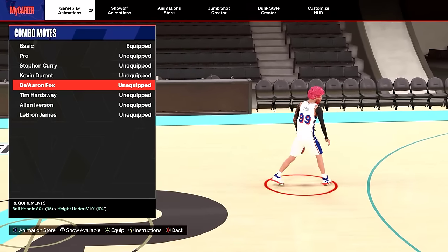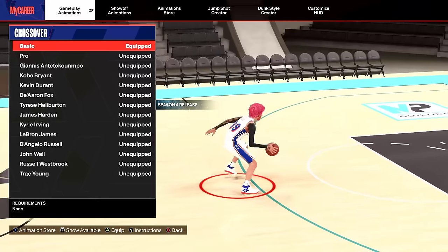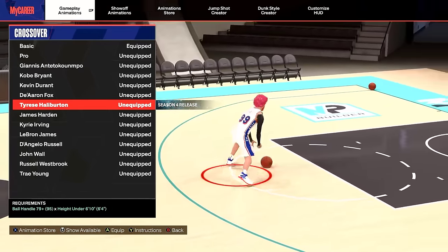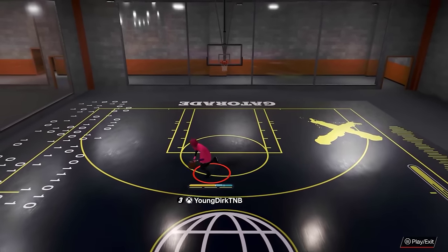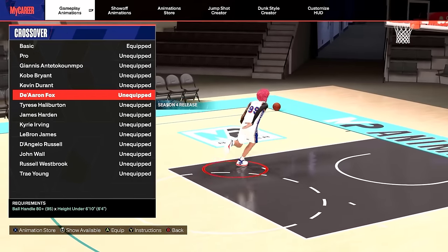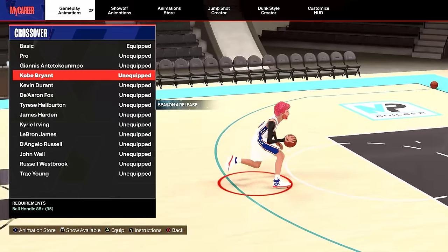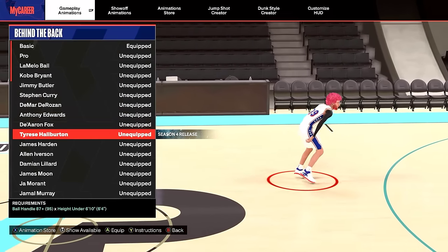Combo moves — I do them every once in a while but it's not really a great scoring move. I like De'Aaron Fox crossover. Crossovers are a very important category because if you utilize them right you can get a lot of free buckets. There's a new crossover in Tyrese Haliburton — it's decent but not one of the best. The best in the game is Kobe, but you need an 88 ball handle. The other two best are De'Aaron Fox and John Wall.